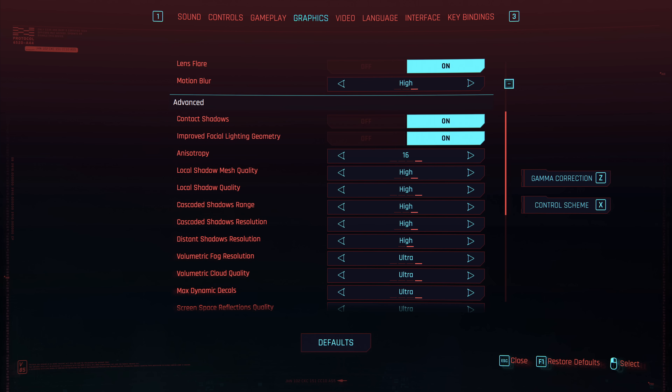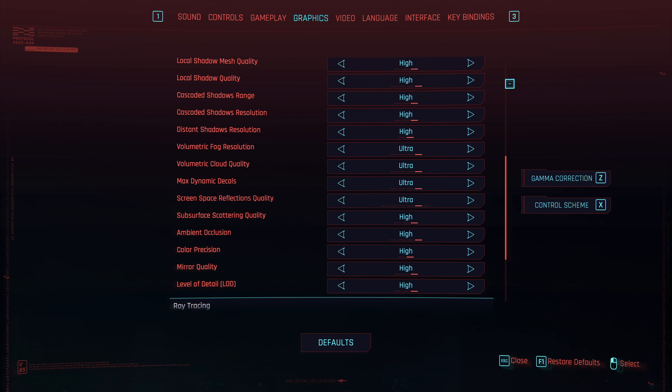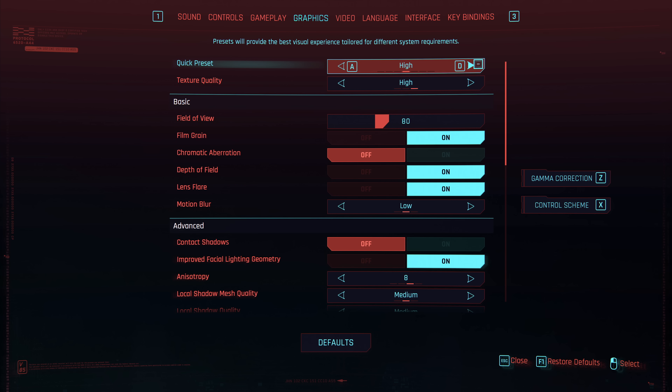Cyberpunk does include an absolute tonne of different graphical options but there are also four quick presets: low, medium, high, and ultra. As we are testing the latest Ampere and RDNA 2 GPUs we went for the ultra preset, so you can take this as a worst case scenario.